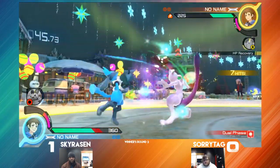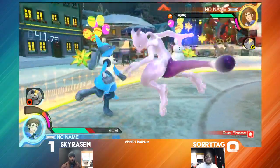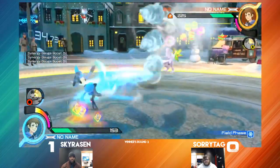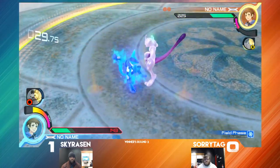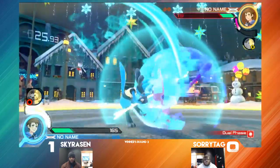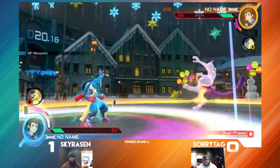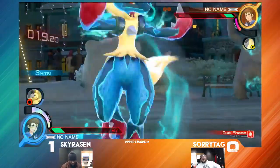Going to block the Emolga. Closing the distance, getting a grab again. Securing that life lead once more. Going to try and use some projectiles to keep him out — never mind, going in. Gets hit by a counterattack, very nicely done. Another Oki counterattack snags the Bone Rush. But Sorry Tag wisely tap counters the follow-up. That's round one.